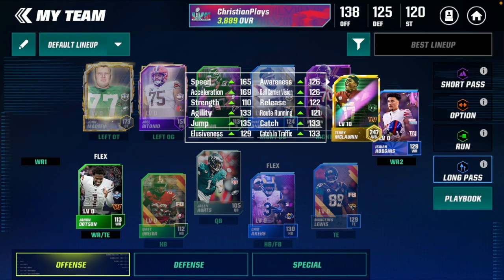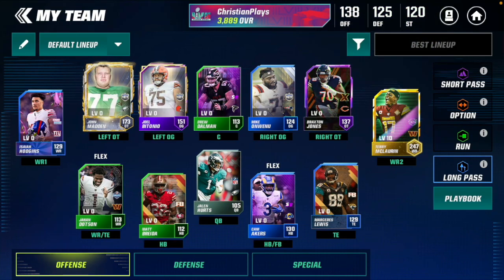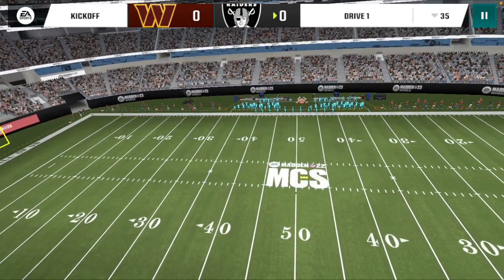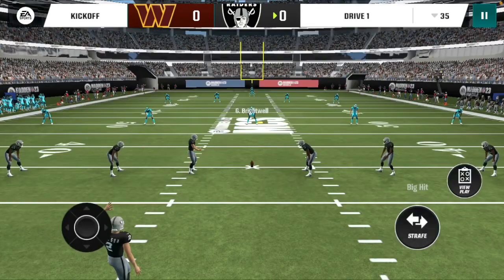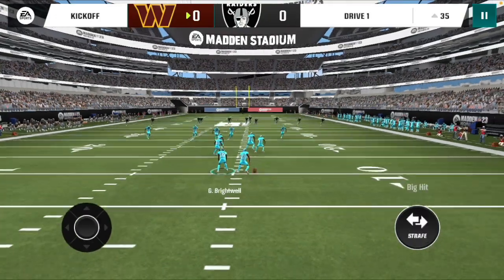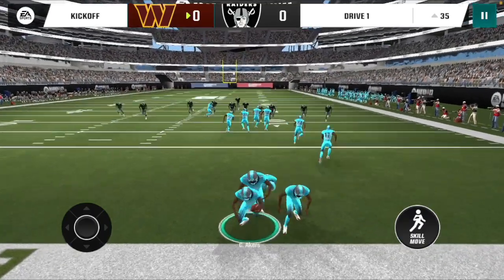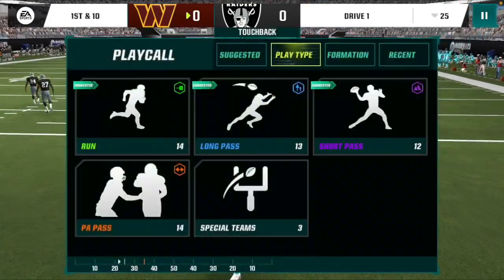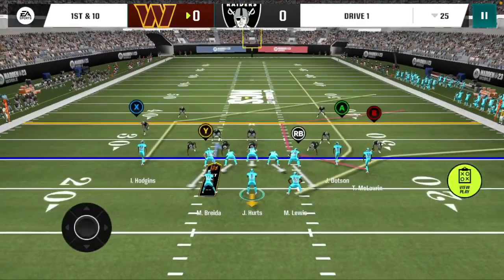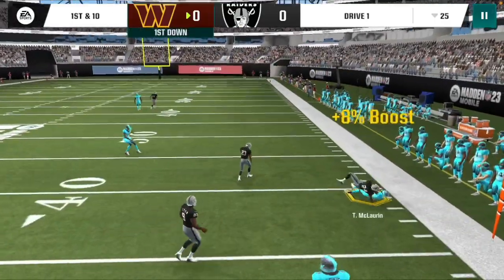I'm going to put him at wide receiver two because I think he gets better routes there. We're going up into the game to see what we can do with this Terry McClorn card. We're playing a very bad AI because my team is terrible - I sold everything and quick sold everything in the set. The bad thing about Terry McClorn is that because he's such a high overall, I can't play in the low overall tiers in real arena against these easier AIs. But it's still gameplay and Terry McClorn is still gonna cook no matter what.